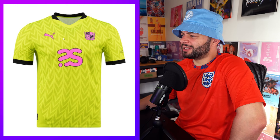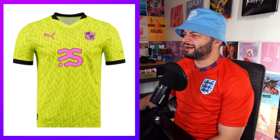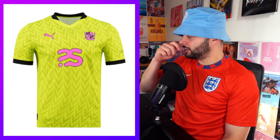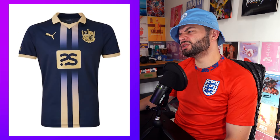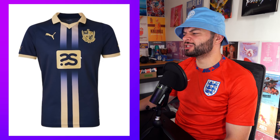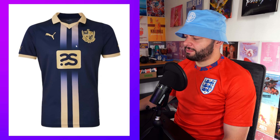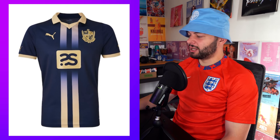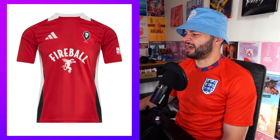Oh no, no, no, no — what is the pink going with the lime green? The stroke is too thin here as well — you want a thicker stroke than that, my friend. I'm gonna give this a three. Oh, this one — I like the little gradient of the stripes to allow the sponsor to shine but not be too big in your face. The badge is gigantic. I don't like the collar's little middle bit, but I'll give it a 7.5.